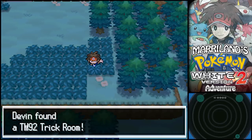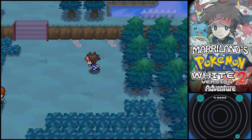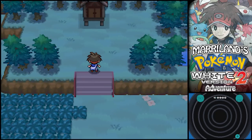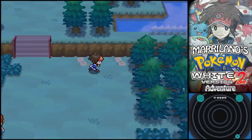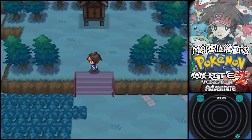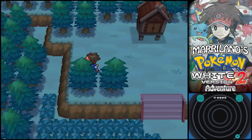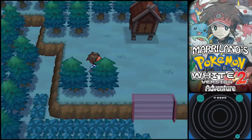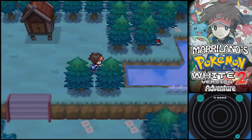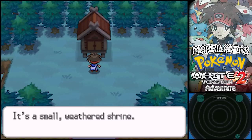This is not SoulSilver after all! So this is a kinda useful move — TM92, Trick Room! What that does is, for five turns, it reverses the turn order of speed, so basically the slower Pokemon strike first! Priority still applies, so things using Quick Attack will strike first regardless of their speed. But if two Pokemon use a similar priority move, the slower one still goes first.